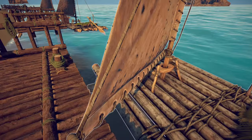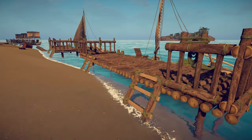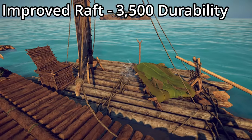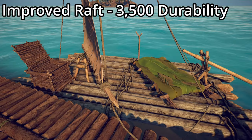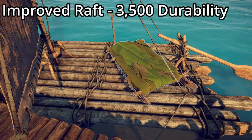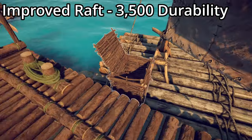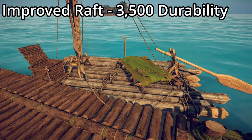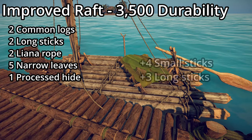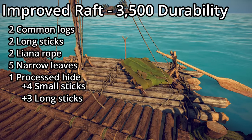The basic raft won't keep you for long, so let's look at the improved raft. This has 3,500 durability, the basic bed of leaves has been upgraded, and we've gained a box to store some stuff. To upgrade from the basic raft to the improved raft, it takes four small sticks or three long sticks.